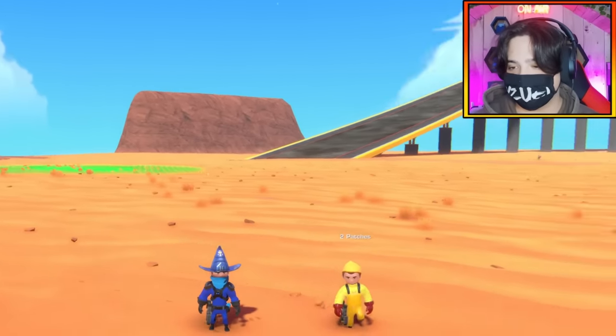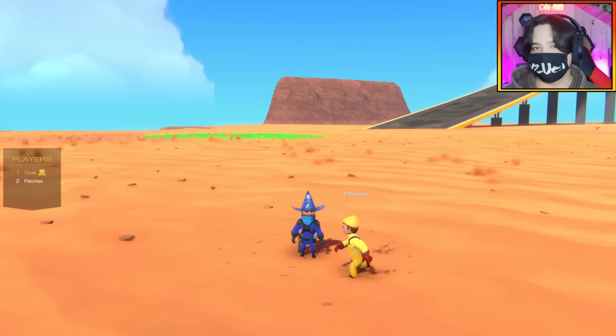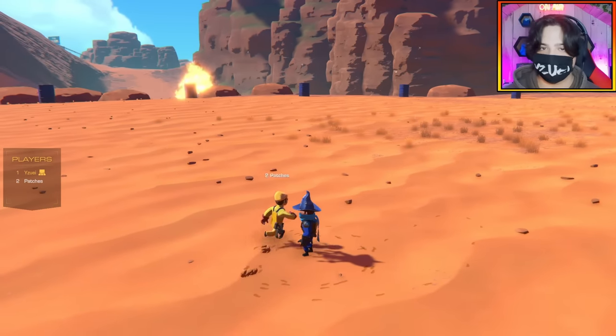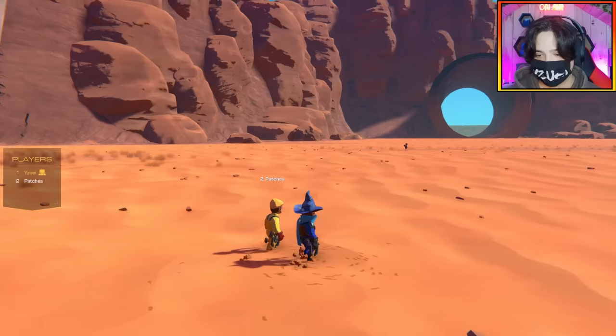So how this is going to work is we're going to go in three different categories. The first one will be searching for speed boats. The next one will be searching for either a cruiser or a destroyer. And then finally, we're going to move on to a battleship. That sounds good, Patch? Sounds good to me.